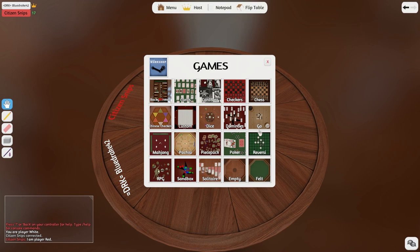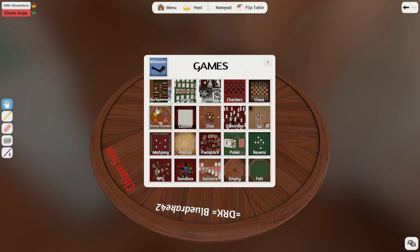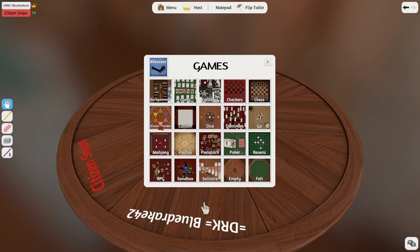Alright! What is up everybody, it is BlueDrake. And today we're playing with Citizen Snips, with the Tabletop Simulator. This is the coolest thing since sliced bread. It's integrated into Steam Workshop. Apparently you can download all sorts of different games and additions for your game, so you can use this to play Dungeons and Dragons, you can use it to play chess, and it's the coolest thing. Have you ever seen this Snips? Like, have you ever seen this before?